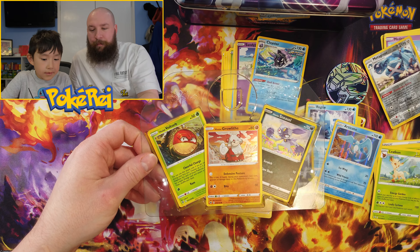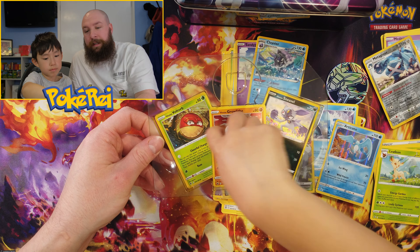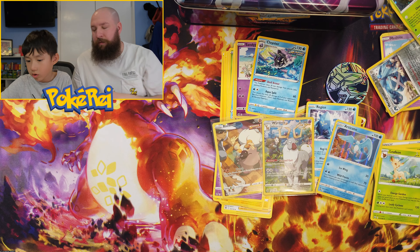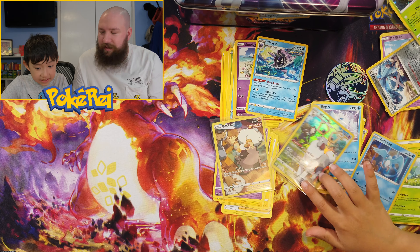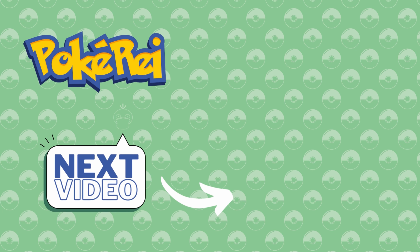So those are our hits: a Rockruff trainer gallery from Silver Tempest, a Leafeon trainer gallery from Astral Radiance, and a holo Articuno which I'm pretty sure we need. And we've got these foil cards — I know they're listed as promos but they're not black star promos. They'll go in our binder. We're happy with our hits. That was the treasure chest tin — we'll call it the lunch box tin. If you like this video please subscribe, like and comment, and we'll see you on the next one.